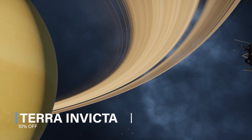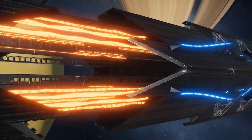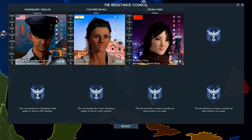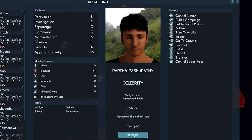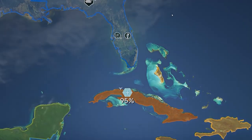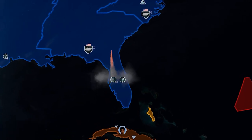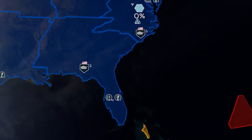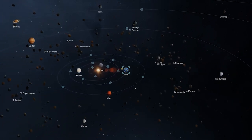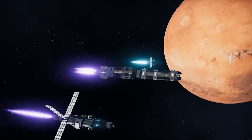Terra Invicta is one of the newest games on this list, only released back in September. It's made by the creators of Long War — the hugely popular XCOM mod. An alien invasion has fractured humanity into seven ideological factions, each with a unique vision for the future. You must lead your chosen faction to take control of Earth's nations and expand across the solar system, battling enemy fleets in tactical combat. It truly is a grand strategy game with a massive field of play, executed very, very well. A full campaign can take upwards of 20 or even 40 hours. You can pick this one up for 10% off at $36 or £31.50, or get the bundle with Old World for a more substantial 24% off.